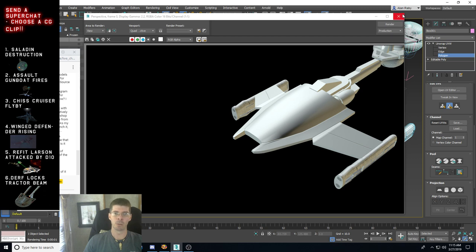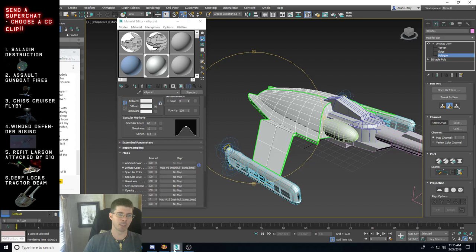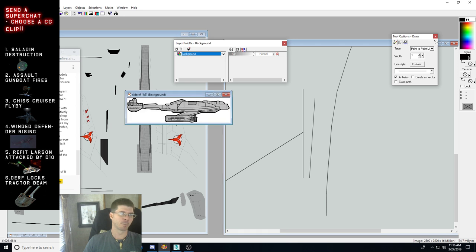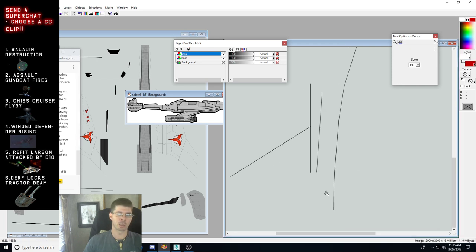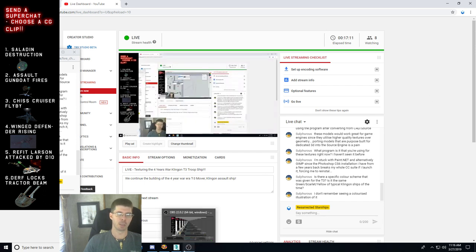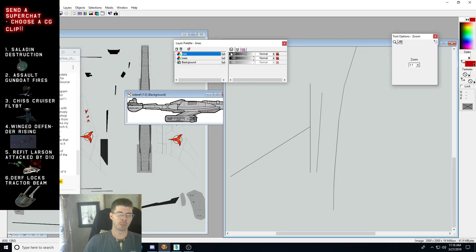I'm probably going to lighten the diffuse color on these lines as well, but I always start out with lines. Unfortunately for this particular ship there are no colorized illustrations. If this were the motion picture era refit version, there'd probably be much more detail — all kinds of crazy aztec-ing and plating. Let me check how many viewers I've got — about eight. Be sure to give the video a like. Continuing on: I've lightened the lines down to 65% transparency.